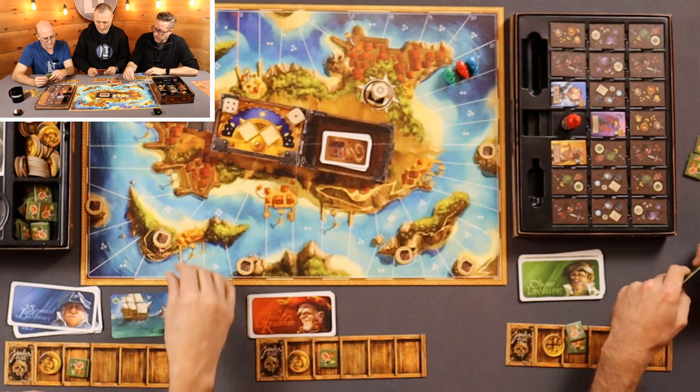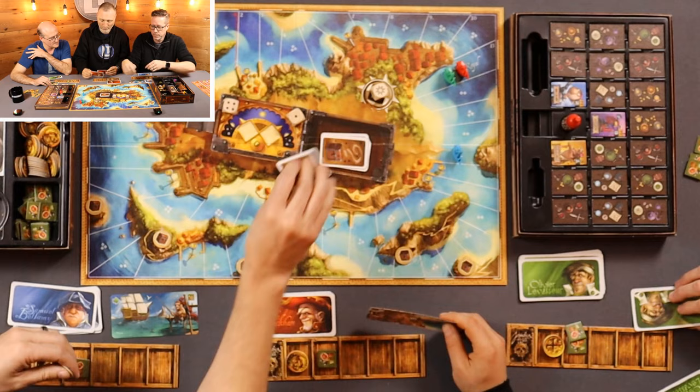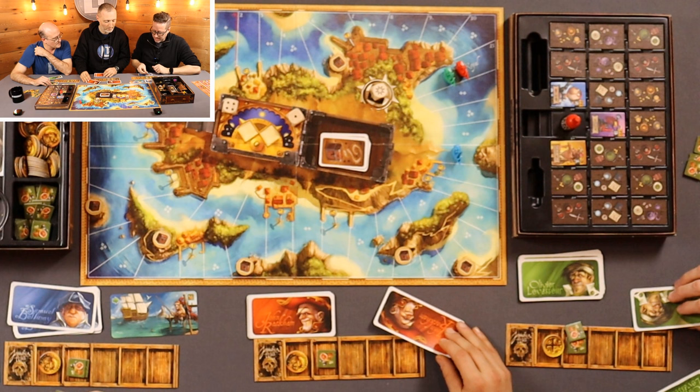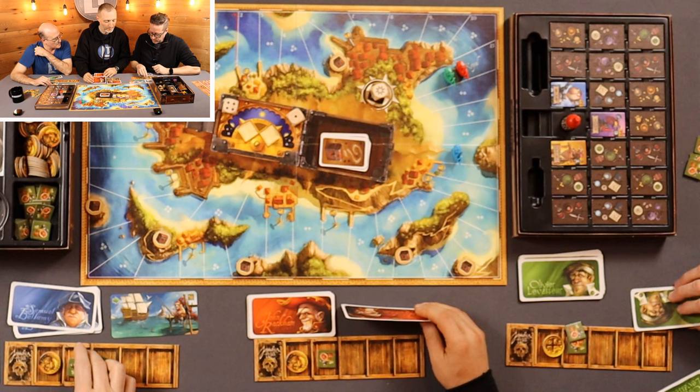I'm the blue character — Samuel Bellamy. One, two, three, four takes me there. For those of you at home, I have a move action on the left so I want to accomplish that. I'll put the one here, go four spaces. This means if someone else has a move action first, we'll probably be in conflict. I'm going to get that treasure and tuck it away, and I also get one food for this.